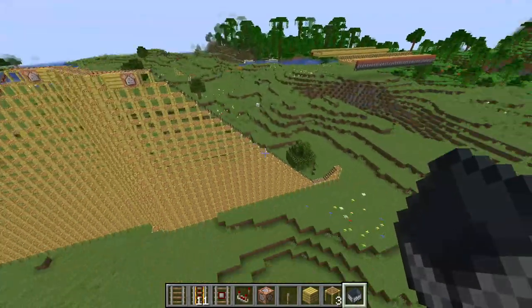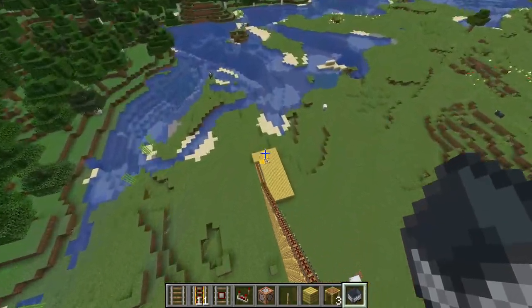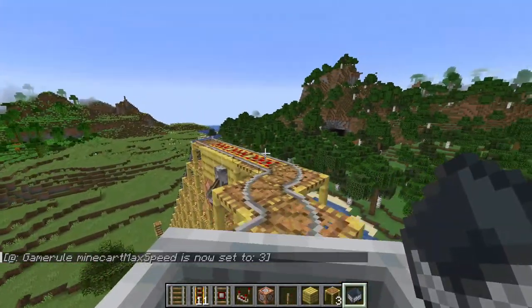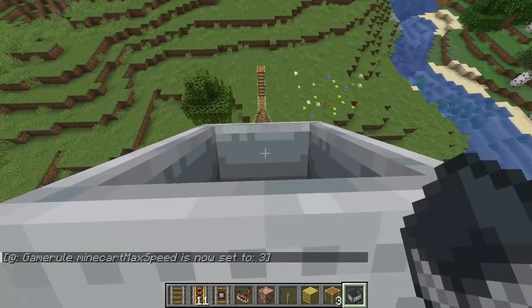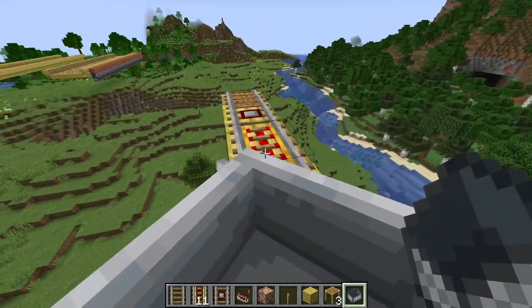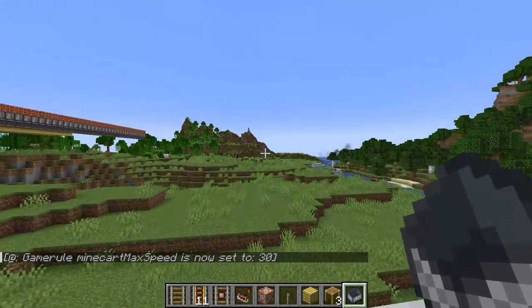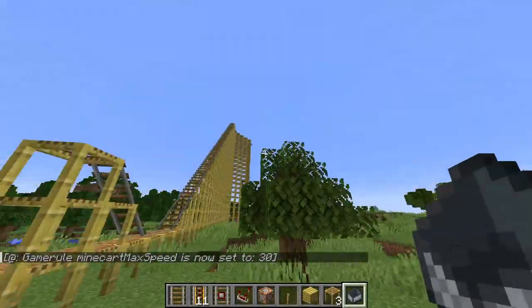I've got it in and I've got the little jump in, but I don't know where the minecart's gonna end up, so I'm gonna test this now. There we go — now it's set to 3. And it did not set to 30. Let's see how this goes. It's set to 30 and we're picking up a bunch of speed. But I don't think we picked up enough speed — I want more speed.